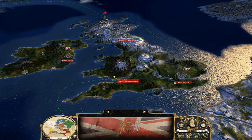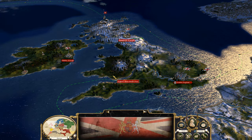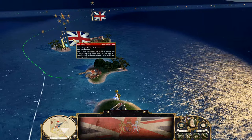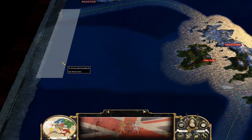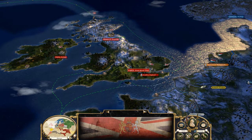Hello all and welcome back. Empire 2 Mod Great Britain Part 3. First order of business is we gotta go for Trinidad and Tobago. We have the army now, try to do that next turn. Those two ships should be there next turn.